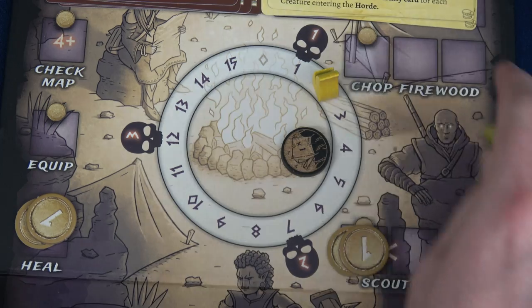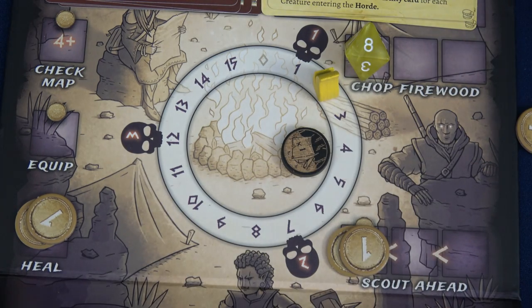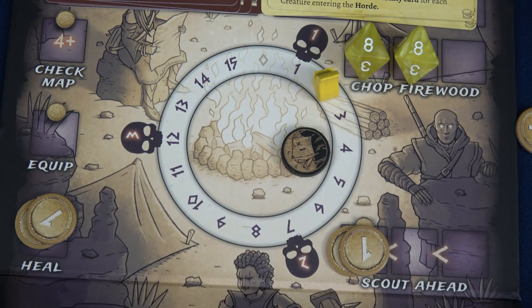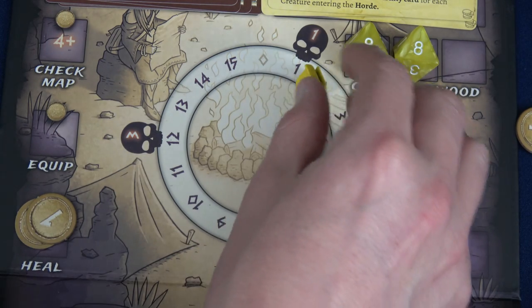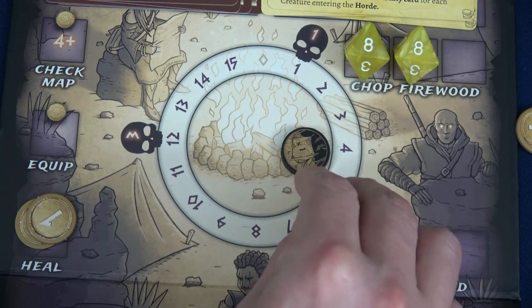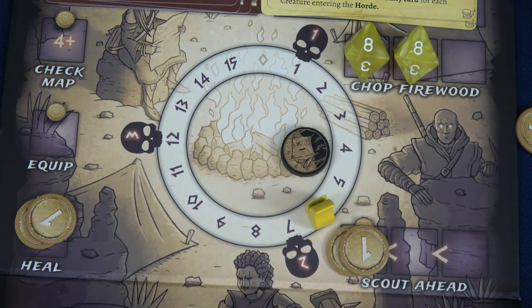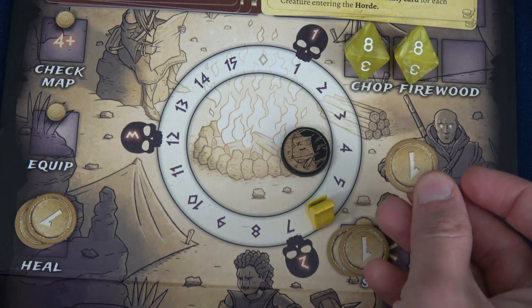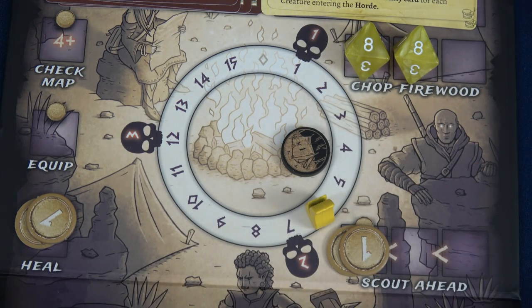I really wish I could help him heal again, but since I rolled eights rather than a six, I can't use the healing location. Instead I'll use both eights to chop firewood — that's four fire added. That still doesn't put us up high enough to reveal two cards. It is what it is, but we do have four gold to use.